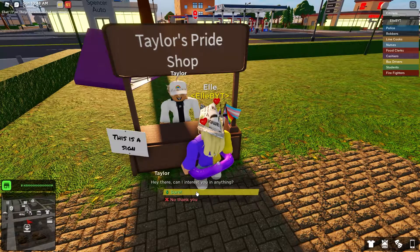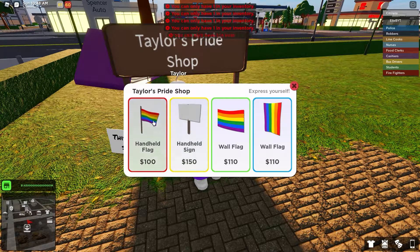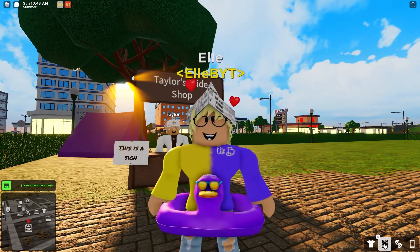Let's talk to Taylor. Hey there, can I interest you in anything? Sure. Oh my gosh, this is so cool. Taylor's Pride shop has a handheld flag that you can buy, a handheld sign, wall flag, and another wall flag. This is absolutely cool. You can't buy multiple of these because these are leisure items, but you can buy multiple of these, and they are also in the shop if you want to buy them because they're furniture items. But let's check out the flag item and sign.